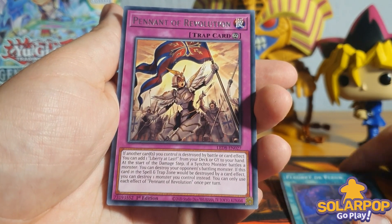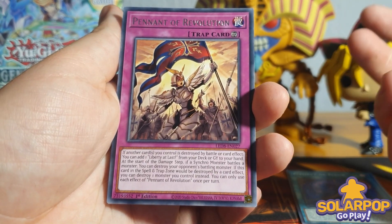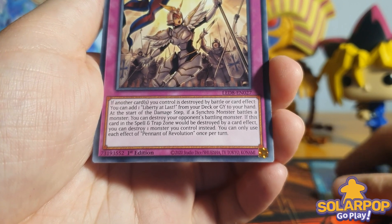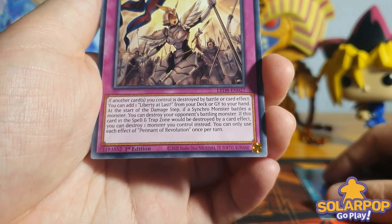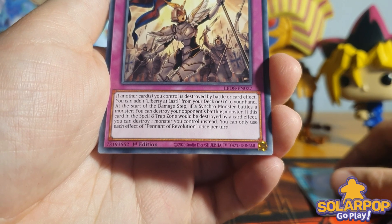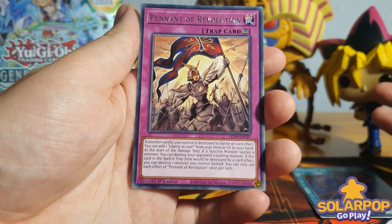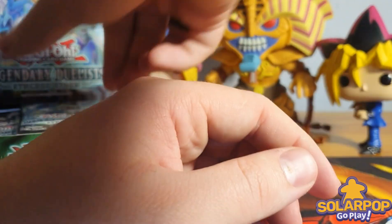That's quite an interesting card - it fits with the synchro strategy, being able to bounce off things you summon, summoning back stuff so you can synchro summon and then reattach it to the synchro you make. Beautiful card. The art for the Baroness is actually beautiful as well, so it's nice to see she has support cards. The next card looks reminiscent of Dogmatika in the art. It reads: if another card you control is destroyed by battle or card effect, you can add one Library at Last from your deck or grave to your hand. At the start of the damage step, if a synchro monster battles, you can destroy the opponent's battling monster. This is the Pendant of Revolution.